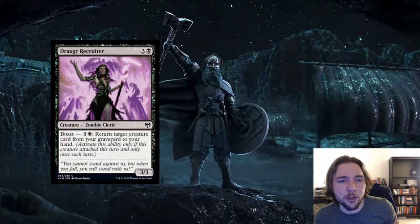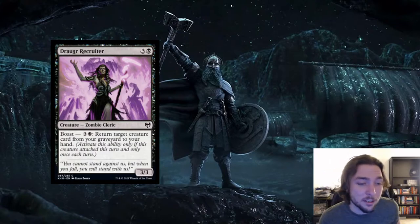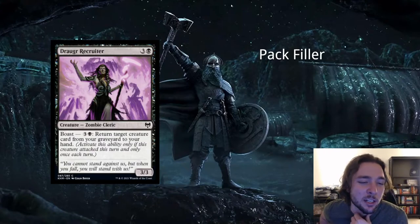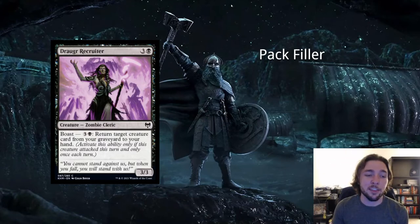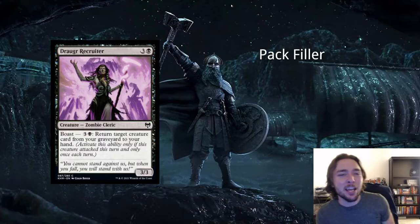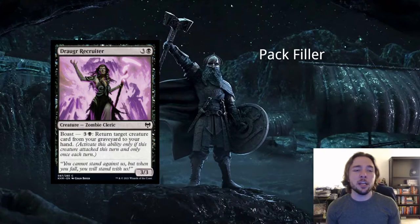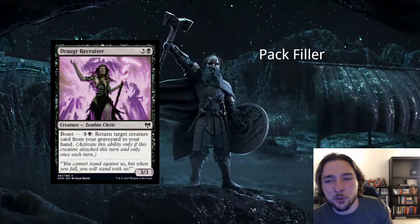Next card is Drugger Recruiter — 3 and a black for a zombie cleric creature, a 3/3 with Boast. You can boast it for 3 and a black — so 4 mana to return a target creature card from your graveyard to your hand. This card is so bad; it might be one of the worst cards we've seen in this set. It's a 4-mana 3/3 that forces you to attack, then pay 4 more mana only when attacking just to return a creature to your hand. You could play a 4-mana spell that returns a creature directly to the battlefield. This makes you effectively pay 8 mana for a 3/3 and returning a creature to hand.